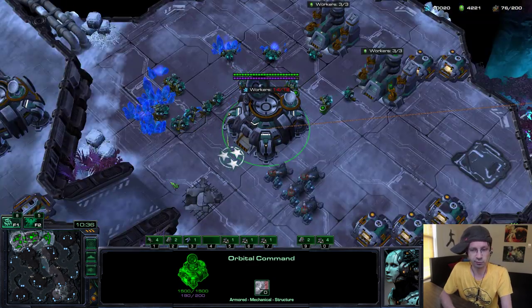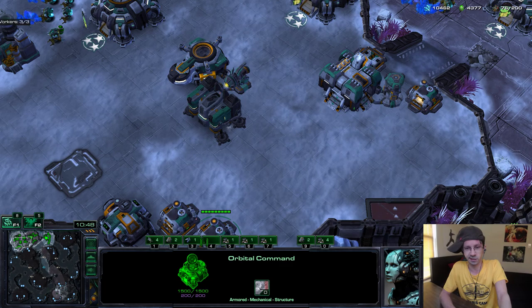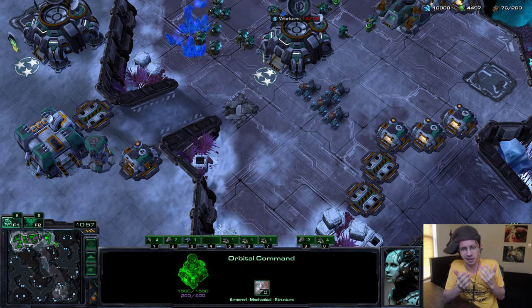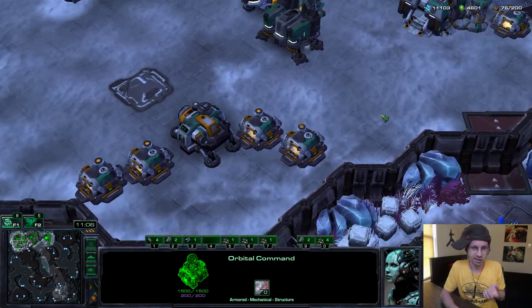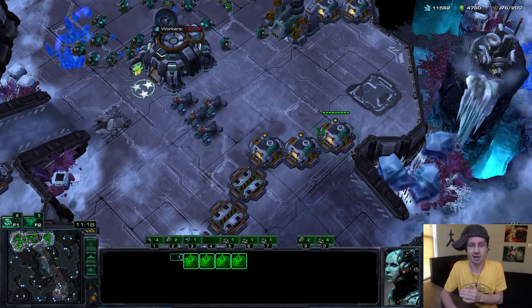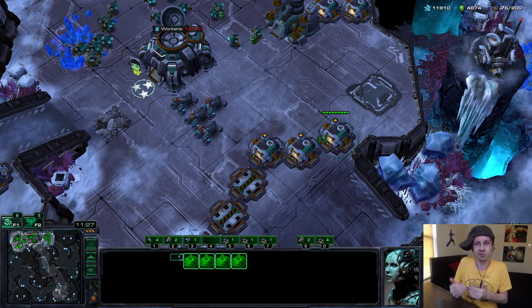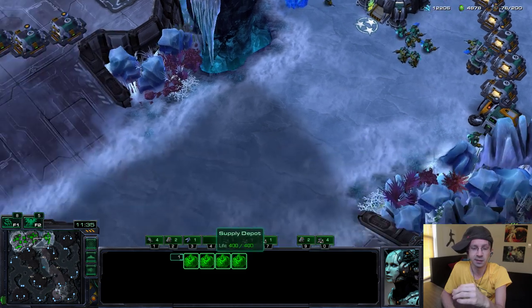I just use five for my main, six for my natural, seven for my third — and that's good enough. Make use of your supply depots on ladder. Don't just scatter them throughout your base — make sure you're walling up with them. You will win more games. Stuff like Zergling all-ins, Chargelot all-ins, Blink Stalker all-ins into your base — supply depots are very powerful. Supply depots are part of the heart of the Terran race, and a lot of you guys are not using them properly. You're dying to stuff like Ling-Bane all-ins that you shouldn't die to because you don't have depots blocking in front of your army. So consistently do this — don't be lazy.